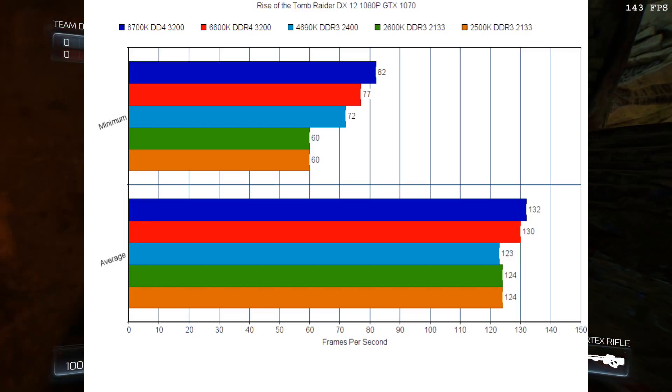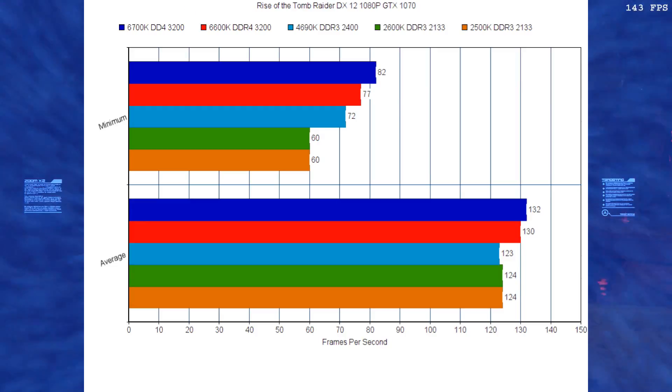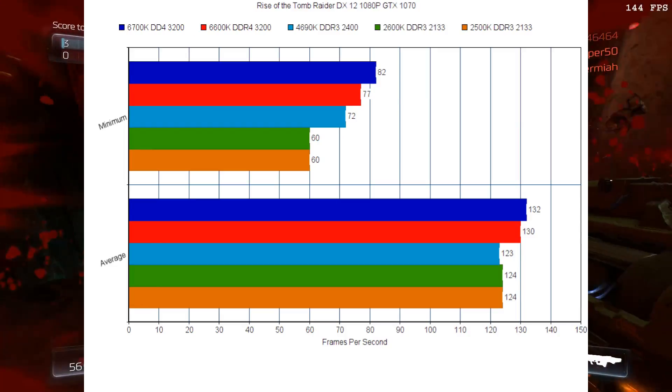Moving on to the minimum frames per second, this is where things seem to make more sense. The 6700K has the clear lead, followed by the 6600K. Then you have the 4690K, which is significantly higher than both of the older Sandy Bridge processors.